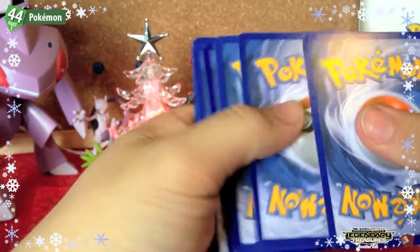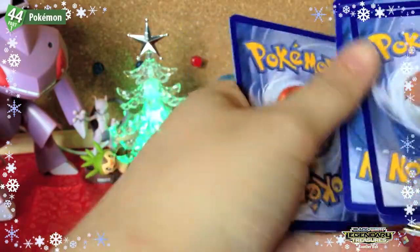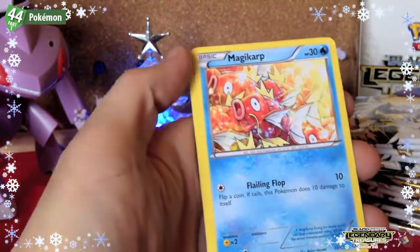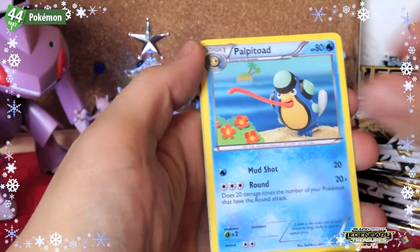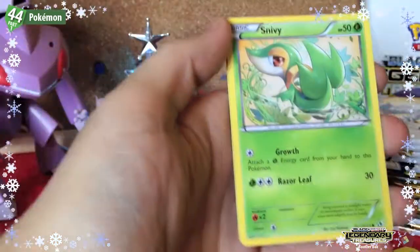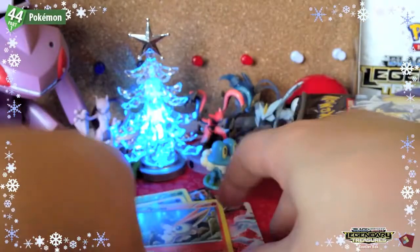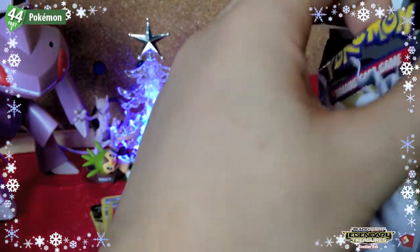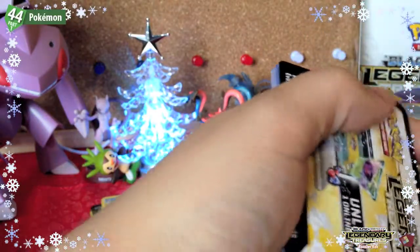We've worked out the ratio: uncommons, then Radiant Collection, then rares. Next pack: Mischievous Magikarp, Natu, Oshawott, Zorua, Palpitoad. Wow — a Reshiram Full Art from Radiant Collection! Then Snivy, a Victini holo, and a Seismitoad rare. As you've probably noticed, you're not guaranteed a reverse in each pack — you could get two rares, two EXs, or a Full Art EX. It's all randomized now.